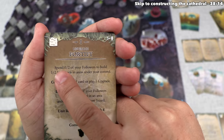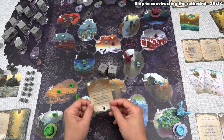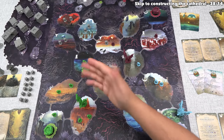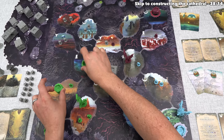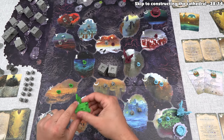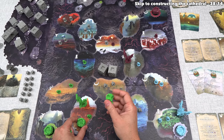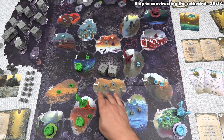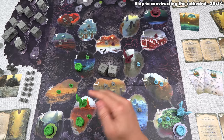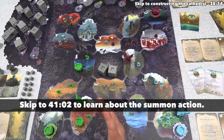Our upgraded fortify says we can spend zero or two followers to build one or two fort levels in any area under our control — normally it's one or three, so this is more flexible. We spend two followers and place two fort levels. We split them across two different areas. Forts are valuable because whoever has a fort in an area dominates it, and when we do the summon action, forts are the main place where we place new followers onto the board.